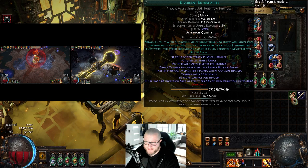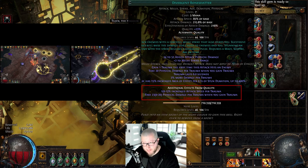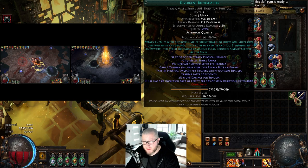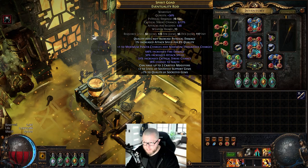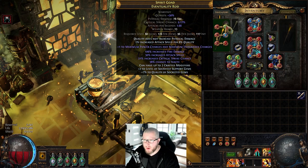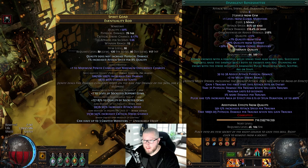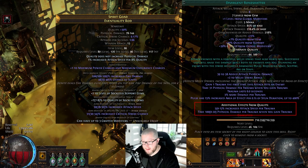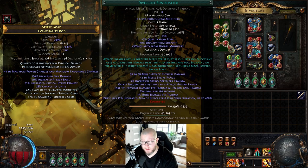Now let's look at the Divergent alternate quality version. Per 20 quality, we get one percent increased attack speed per trauma, but also take additional flat physical damage when gaining trauma. We want to juice the quality as high as possible by putting it in a weapon with plus-two levels of socketed support gems, an additional quality craft for socketed gems, and an Enhance support gem. With 100 percent total quality, the gem nets five percent increased attack speed per trauma — but also an additional 100 flat physical damage per trauma.